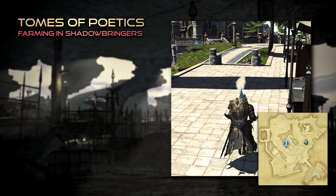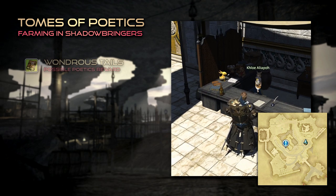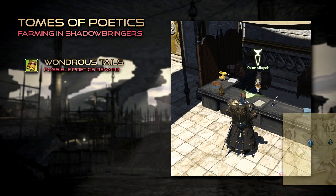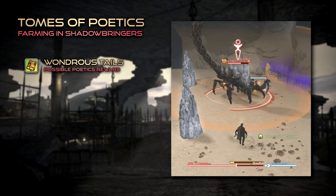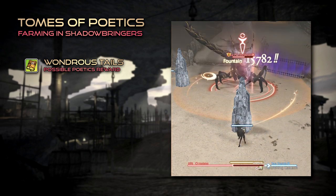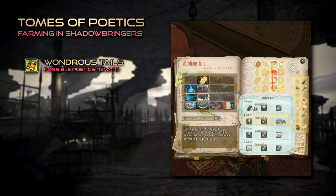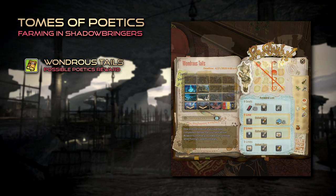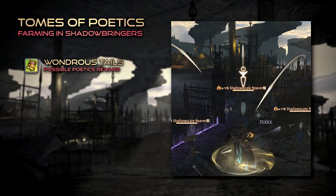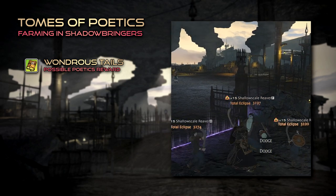Before anything else, be sure to stop by Idleshire and speak to Chloe to pick up your weekly copy of the Wondrous Tails. Tomestones are often given out as rewards for simply collecting stamps as you complete your daily roulettes, and a good chunk of them too. And should you not have enough stamps by the end of the week, remember that you can always undersize duties on a higher level job and still receive stamps for completing them.